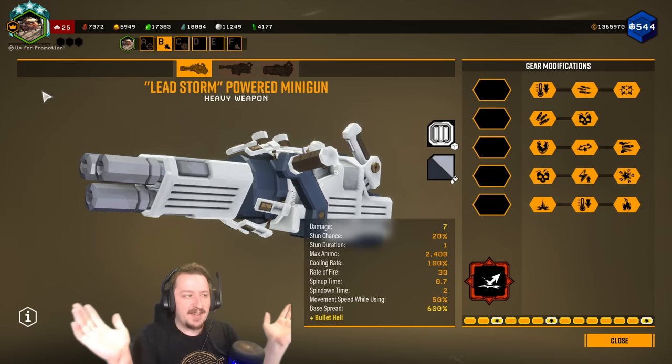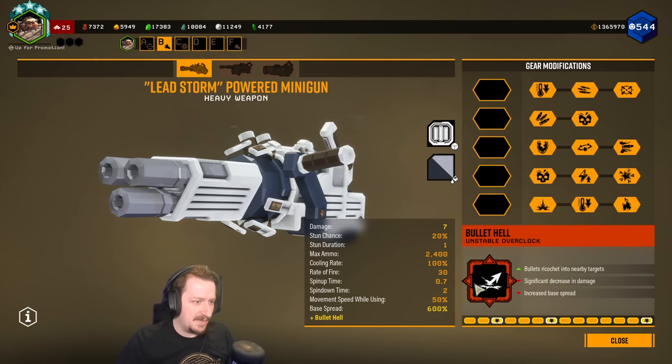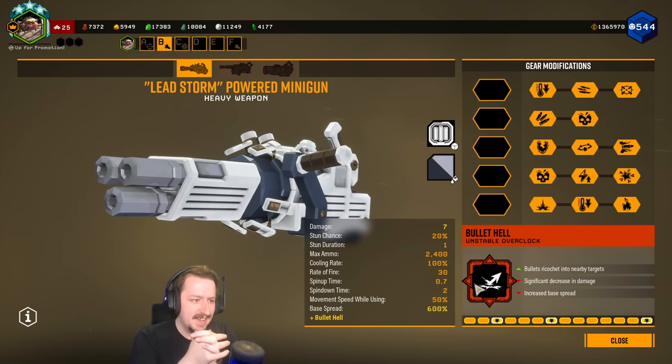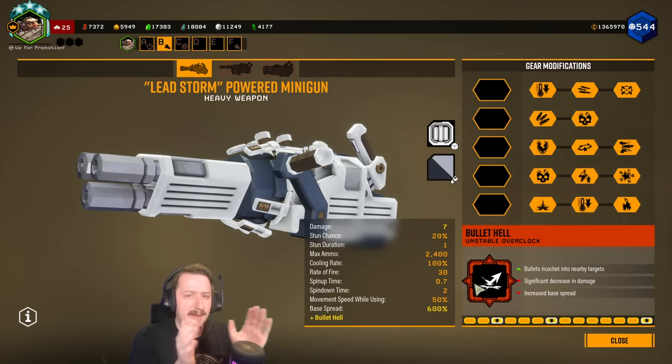Hello and welcome back to the channel everybody. Today we're going to be doing an interesting Deep Rock video involving the minigun and Bullet Hell, one of my absolute favorite overclocks. I was reading through the comments on the last one trying out AI Stability Engine without anything on it, since I had done that in the previous season and AI Stability Engine had gotten buffed — it felt way better than it did in the previous season where it felt pretty rough.